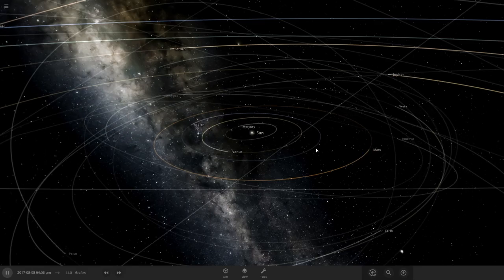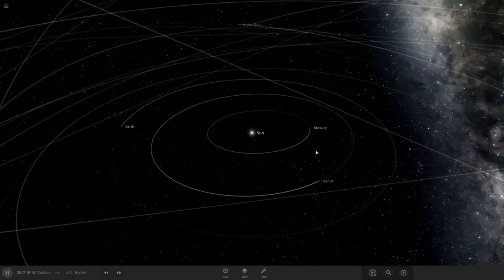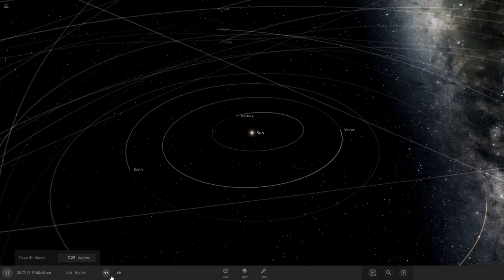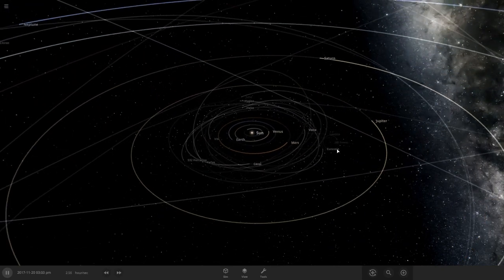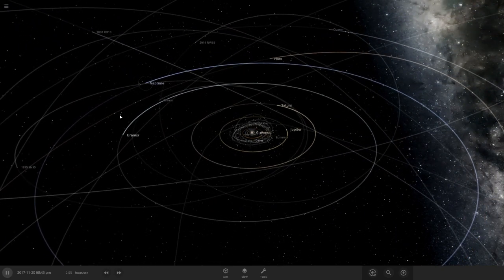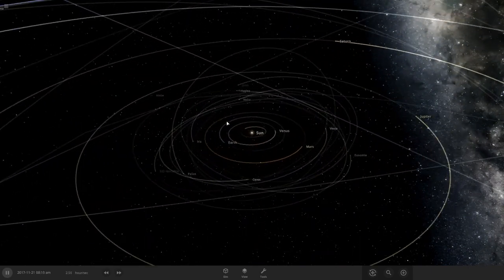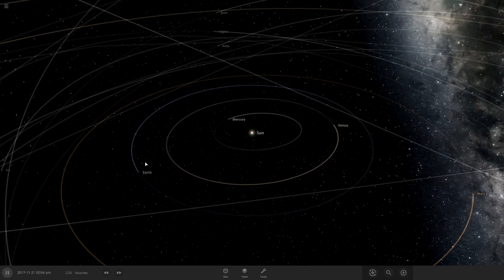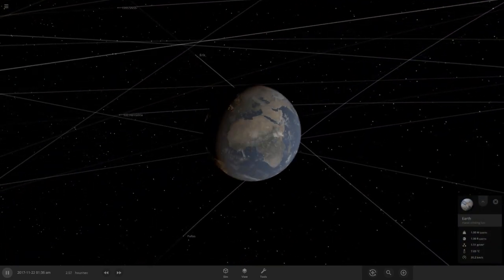All right, let's see here. We got the sun, Mercury — let's slow this down. Venus, Earth, Mars, Jupiter, Saturn, Uranus, Neptune, Pluto. What should we do? Well, first I think about doing something kind for Earth.